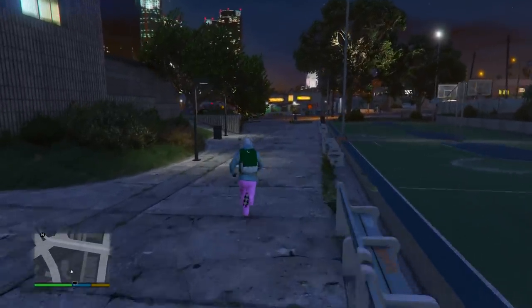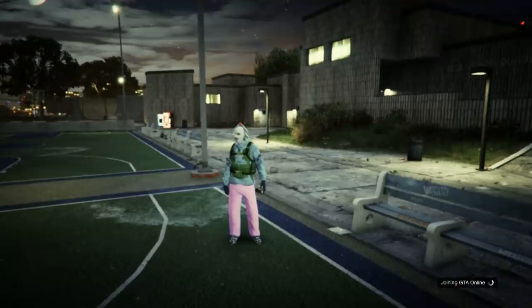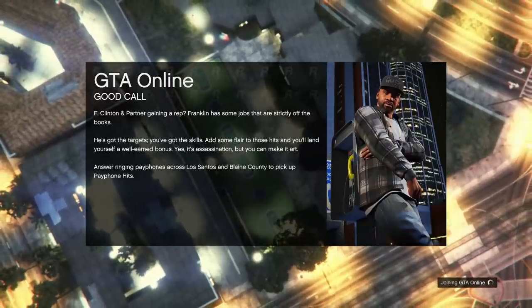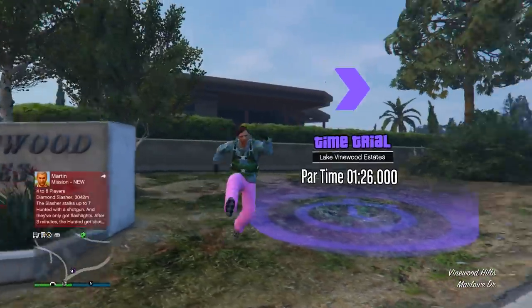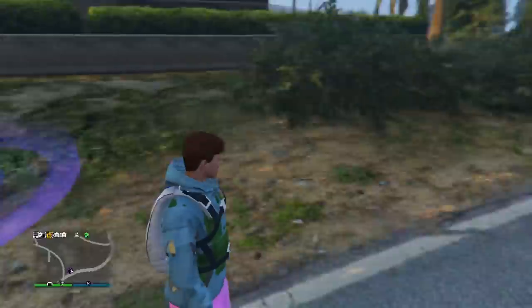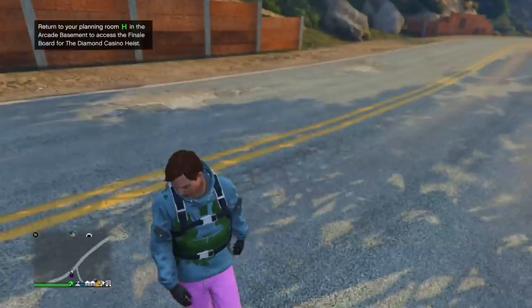From here, wait another 10 or 15 seconds, then load into an invite only session. Press start, go into online, and load into an invite only. If you get any alerts, make sure to accept them. And there we go — we're in online with the outfit we had on in director mode. In story mode, as you can see we don't have the Christmas mask since they're blacklisted, so they disappear. But we do have the rest of the outfit, which is pretty much all we care about.